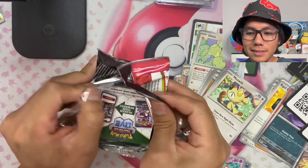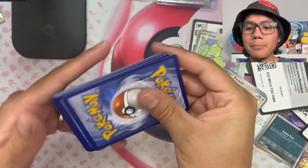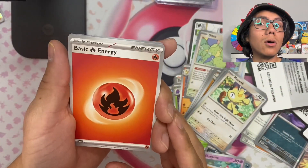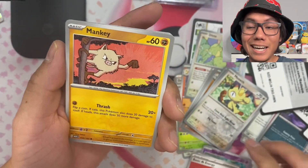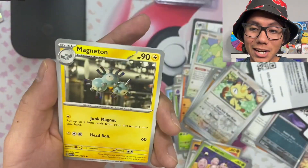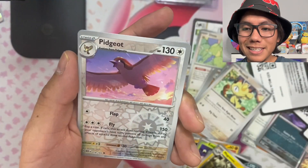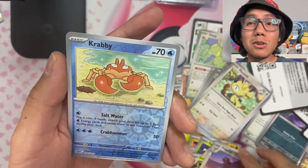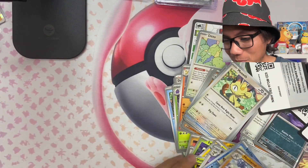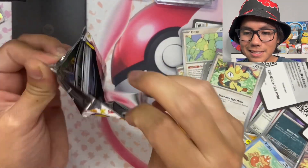We have to pull something crazy right here — calling it out. I'm going to say Zard vibes, guys. Let's predict fire energy for some Zard vibes. We got Meowth, Exeggcute, Clefairy, Magneton — Nidoqueen. We got Victreebel, reverse holo Pidgeot, reverse holo Krabby, and in the back we got a holo Machamp.